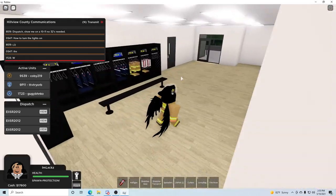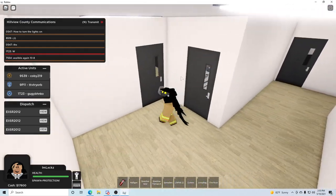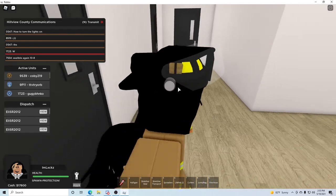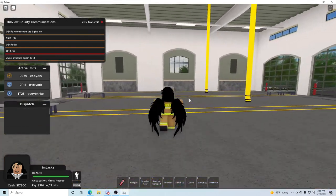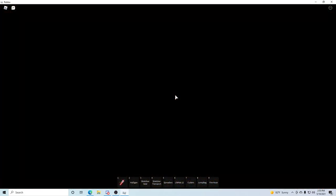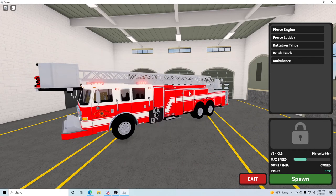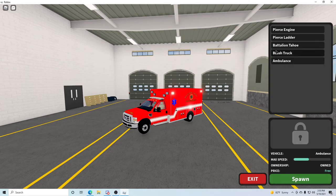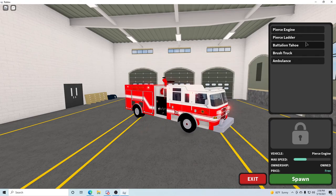Got a kitchen area. You've got like a chief's office or something. They don't have a fire pole, which is pretty depressing. Once again, you press F. Now these look really good — I like the way they built these fire trucks. We got a Tahoe — that's really cool. And they're all free right now. We'll go with the ladder truck. It's your regular lighting system — J to turn on your lights, R for the siren.